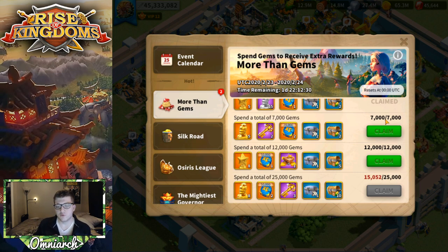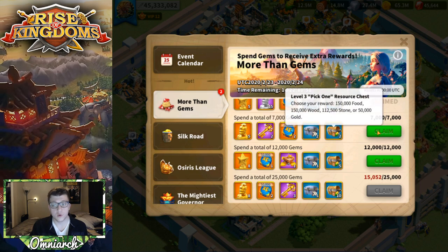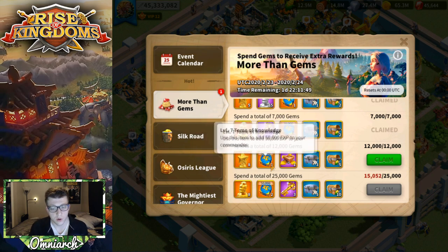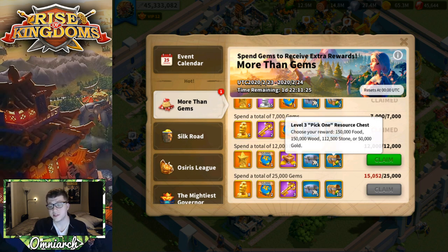At 4,000 gems you get 20,000 experience, a three-hour speed up, extra resources, and five gold stars — really useful if you're still leveling epic commanders. The 7,000 gem tier is where you should aim if you can't max the event: you get five legendary commander sculptures, two gold keys, 40,000 experience, and six hours of speed ups. The 12,000 gem tier gives eight stars, 50,000 experience, a targeted teleport, nine hours of speed ups, and more resources.